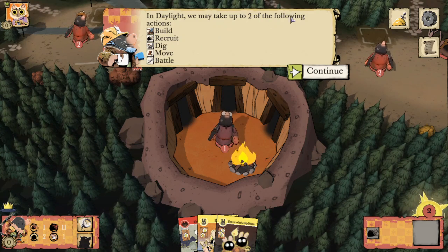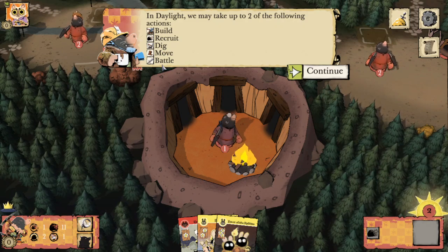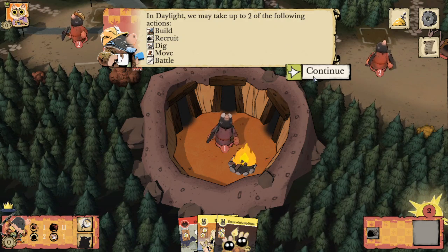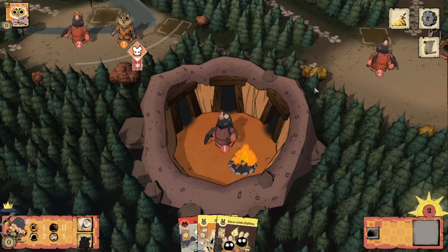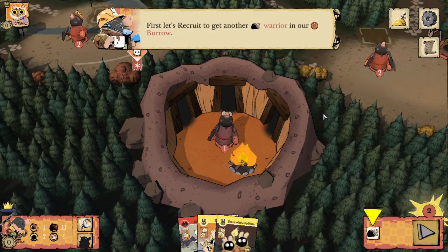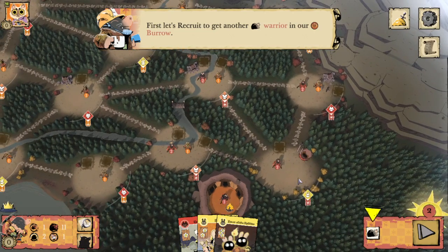In Daylight we may take up to two of the following actions: build, recruit, dig, move, and battle. Over the course of the game we will recruit more actions by swaying those ministers that were being mentioned earlier. First, let's recruit to get another mole warrior in our Burrow.